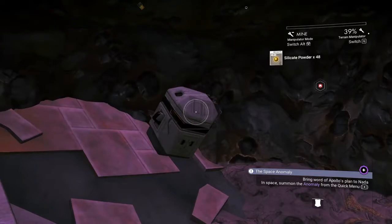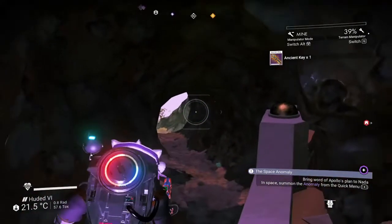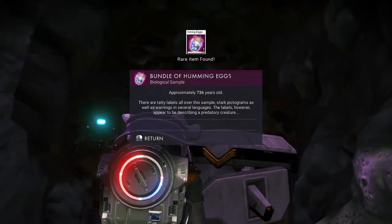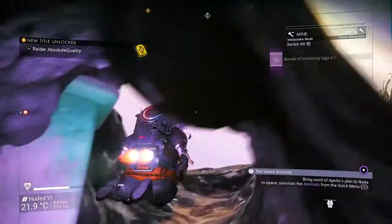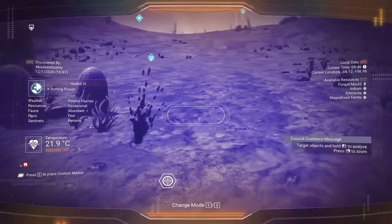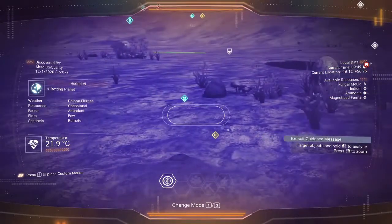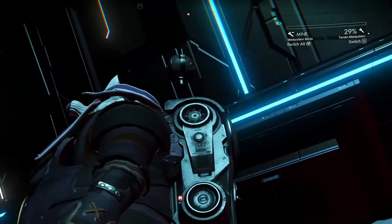Ancient key - what's in it? Bundle of humming eggs. Ooh, new title unlocked: I'm a Raider! I think that's it, that's all that's here. I don't think anything else spawns. Dang it, I always miss that every single time.